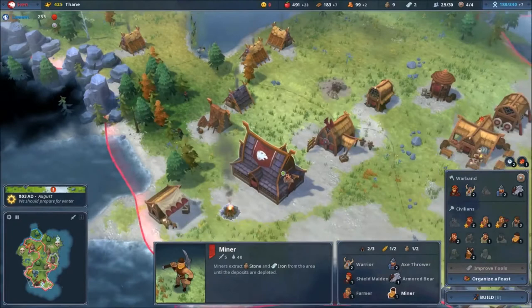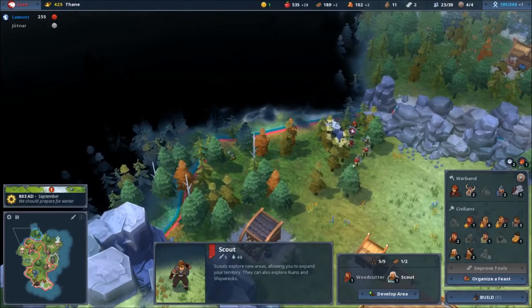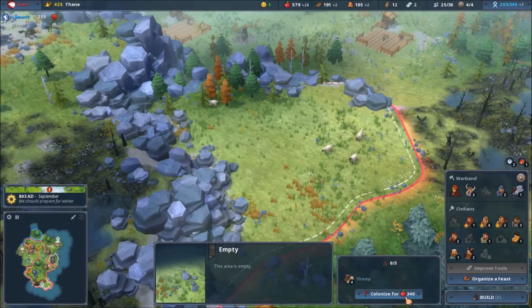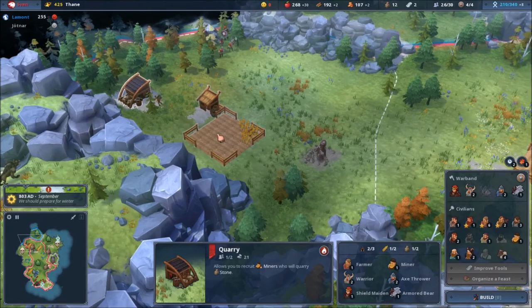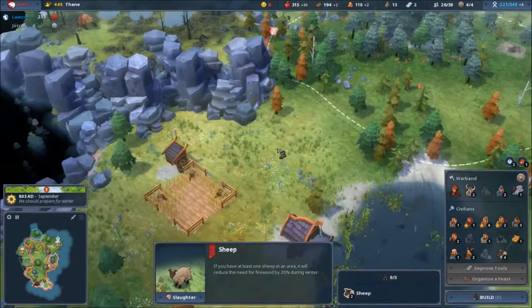I need to make a scout — just a little further. Actually I'm going to make one from here and discover this area. Until then, I'll buy more territories to make myself happier. Colonize some sheep — there is one. Where's that scout? It's coming. There's one sheep in the area — it will reduce the need for firewood during winter.